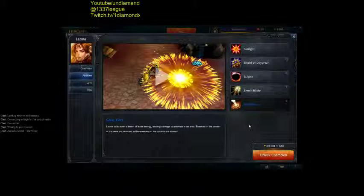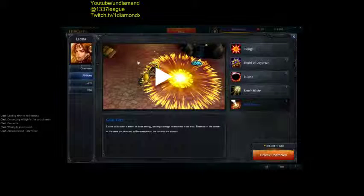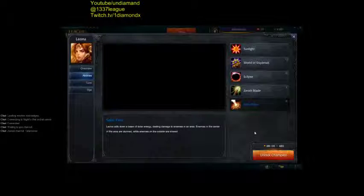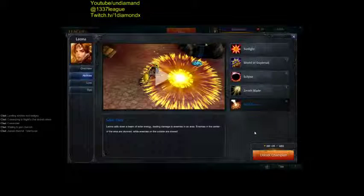Very powerful champion. If you play against Leona, Zenith Blade is a line so you dodge it side to side, walking zigzags. The circle — the Solar Flare — watch for it. You can walk out of it before it slams. You're going to get slowed down, but not stunned, and it's not going to do any damage.